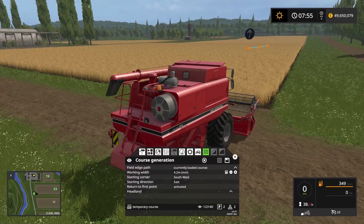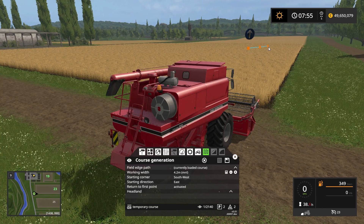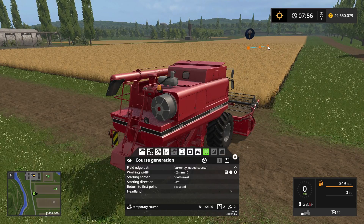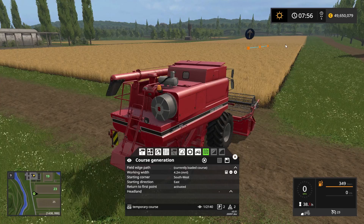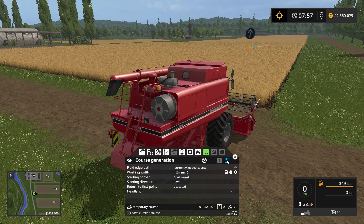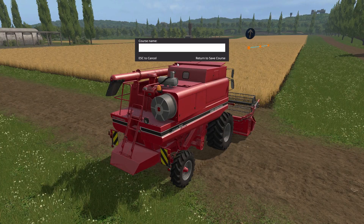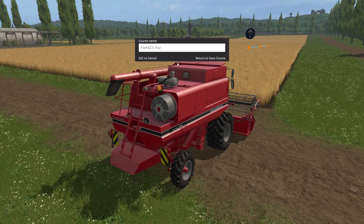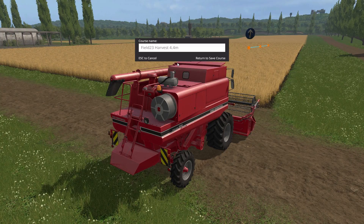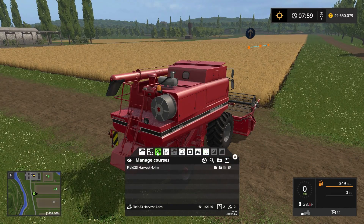A good tip for courseplay: always have three waypoints before you start making any turns — a relatively straight line for the first three waypoints. When recording a course manually, make sure the first three waypoints are in a relatively straight line before making any turns. We'll come back to that in another video. He's ready to go, so let's save this course by clicking the floppy disk icon. We'll name it field 23 harvest 4.4 meters and press enter to save.